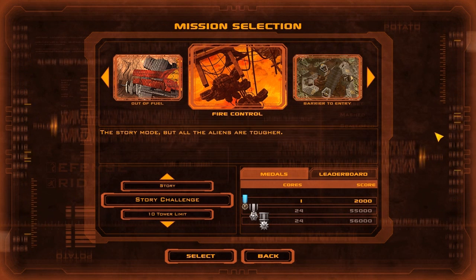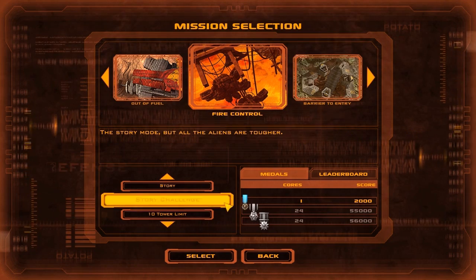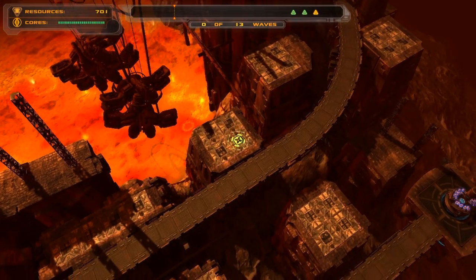Hey guys, Sean B. Martin here, and I am on the 6th mission of Defense Grid: The Awakening. I chickened out on the last one, ran out of fuel and just did the regular story mode, but we are going back to the story challenge mode for this one. You can see I've already tried it.